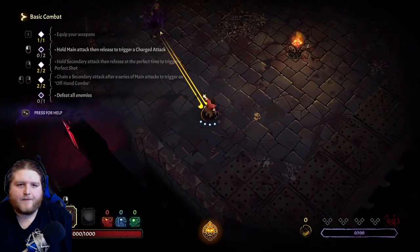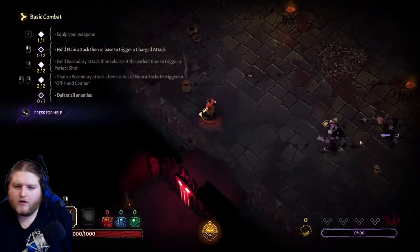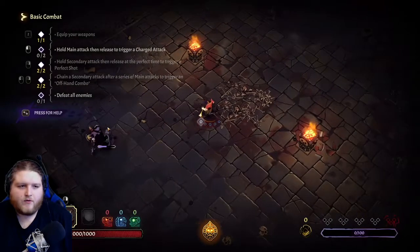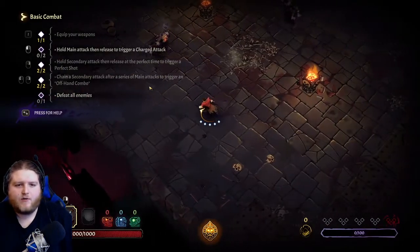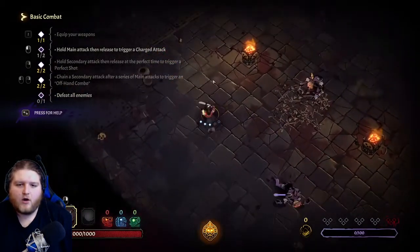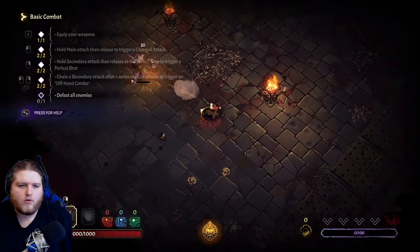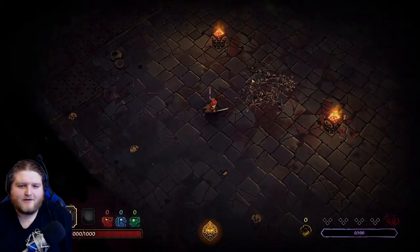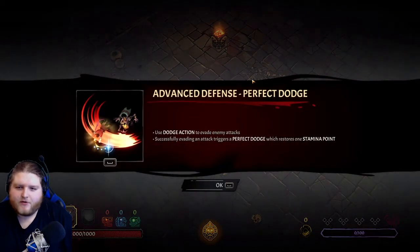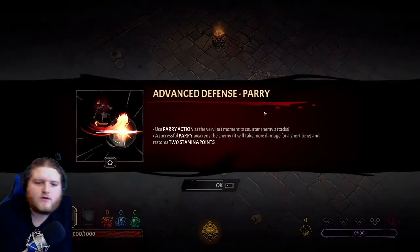I wonder if there's going to be like a - like, once you dodge you can do an attack. Oh there we go! Nice, this is pretty cool. Advanced defense - perfect dodge! I told you! Use dodge to evade an enemy attack; successfully evading an attack triggers a perfect dodge, which restores one stamina. Nice!